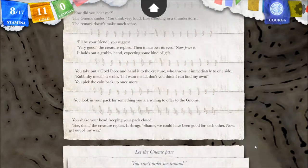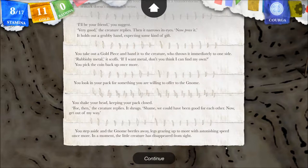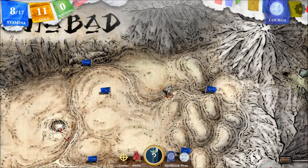You shake your head, keeping your pack closed. 'Foe then!' the creature replies. It shrugs. 'Shame. We could have been good for each other. Now get out of my way.' You step aside and the gnome beetles away, legs gearing up two more with astonishing speed. In a moment the little creature has disappeared from sight. So he's our foe, but he is gone.